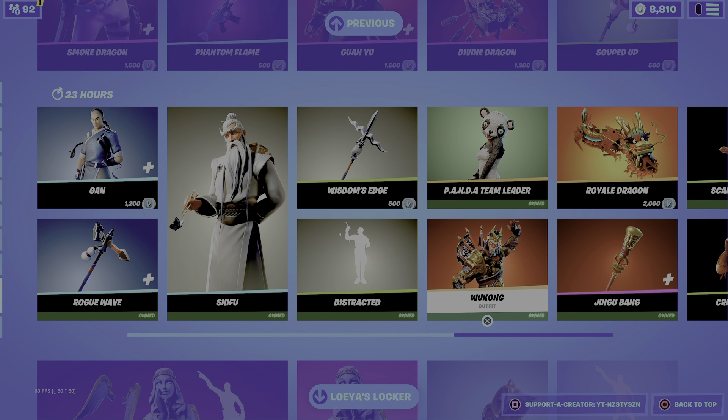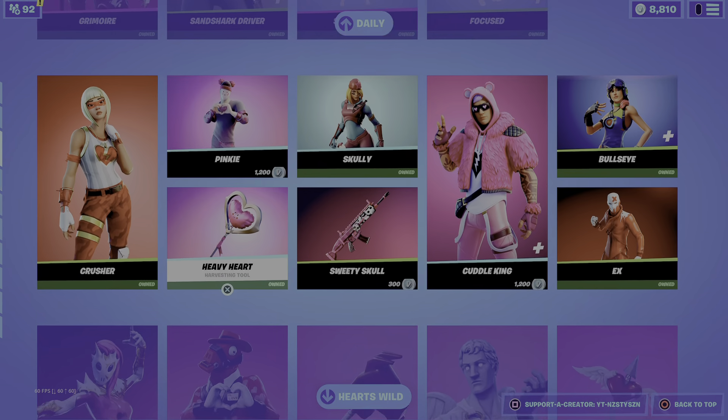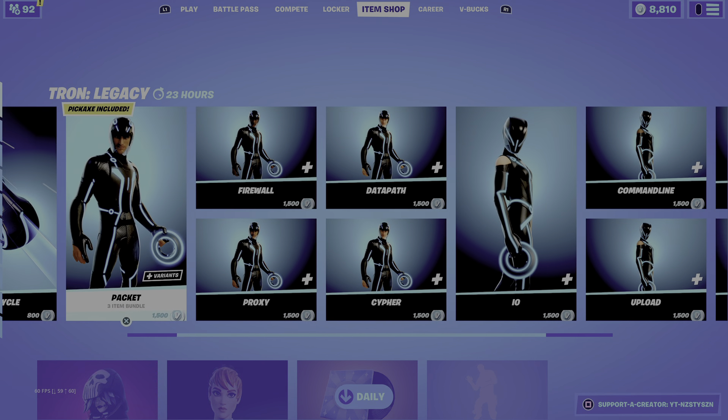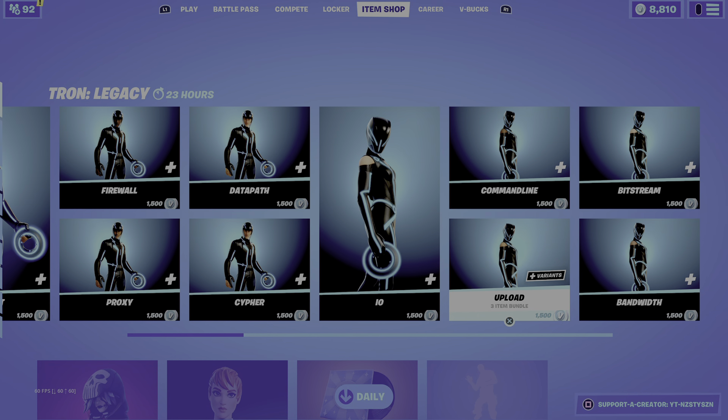We've got Scarlet Defender and Crimson Scout. Dragon Axe is a really clean pickaxe if you don't own it — it's 800, definitely worth a cop. We've still got the Stone Heart bundle. Most of this I've already covered in yesterday's item shop, but if you guys do decide to buy anything, I do recommend getting at least one of the Tron Legacy outfits — the females are super clean. I'm kinda liking Upload or Bandwidth personally, at 1500.